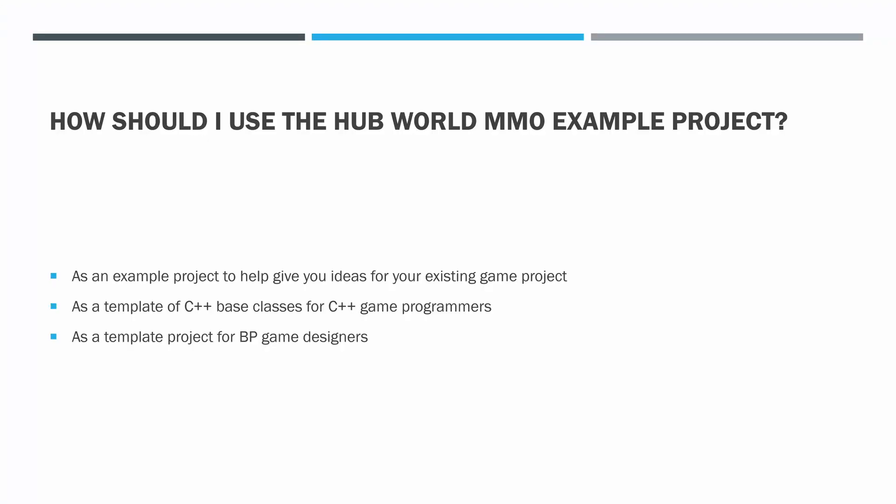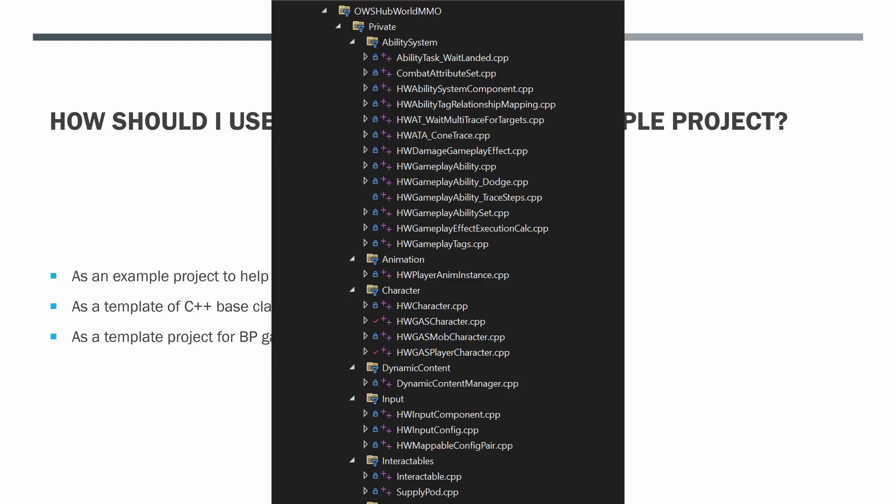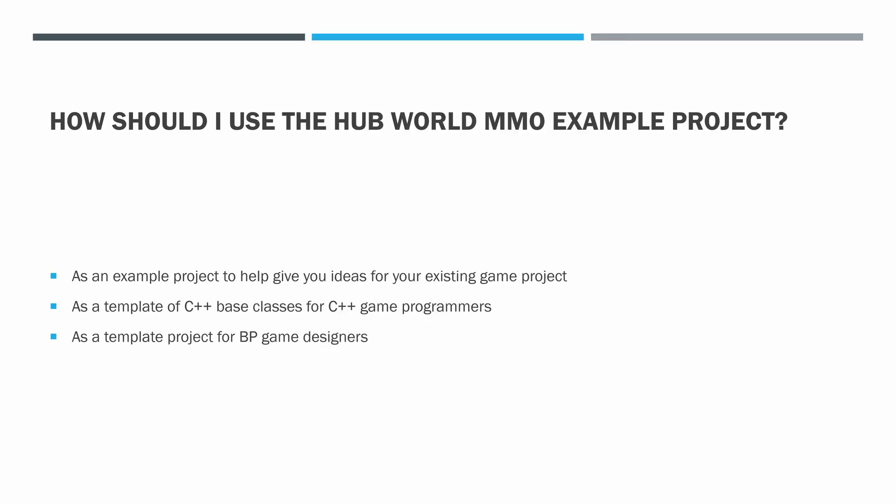There are three primary ways to use this project. If you have an existing game project, you can look at the examples in the Hubworld project to help you implement new features or improve existing features. If you are primarily a C++ game programmer and have not started your game project yet, you may decide to use a few or all of the classes in the Hubworld project as a base to build your game on top of. If you are primarily a Blueprint game designer, you may choose to build your Blueprints on top of the Hubworld project — keep in mind there are some potential problems with this approach. Once you choose a Hubworld project version to start building on top of, there won't be an easy way to update to future versions. You would have to manually integrate any C++ and Blueprint changes from newer versions into your older version, which could take significant amounts of time and expertise.